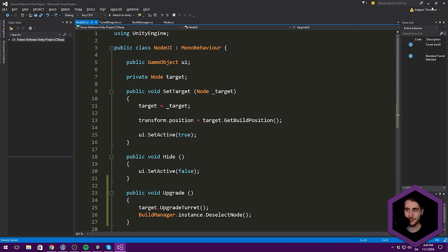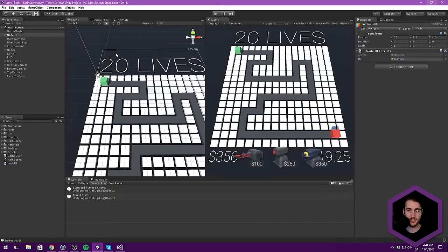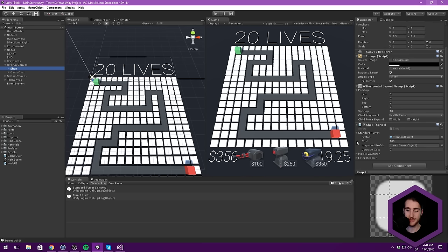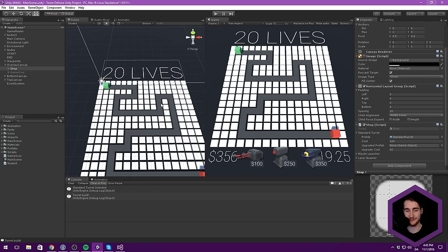Our node UI is fine, but we need to go into our shop under the overlay canvas and find where we set up the different turret blueprints to add an upgraded prefab and upgrade cost. I'm setting the upgrade cost to 60 — you should definitely tune and balance this, doing some math on what makes sense compared to just buying new turrets. Then we need an upgraded prefab, so let's find our standard turret prefab, duplicate it, and call it StandardTurret_Upgraded.